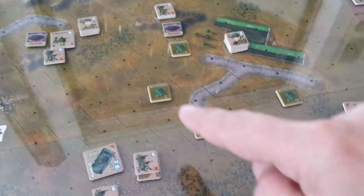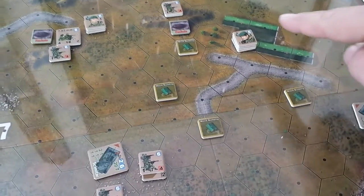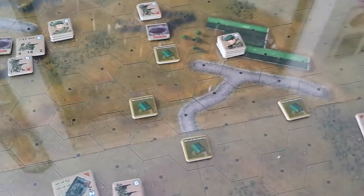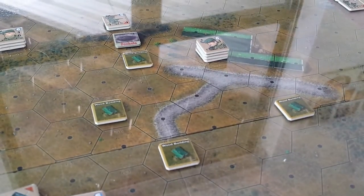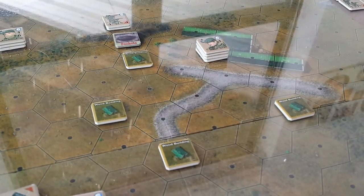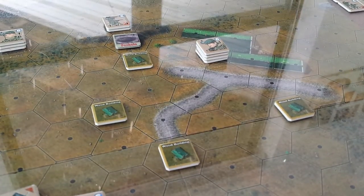The green buildings here — there are eight or nine hexes of buildings — are the ones you have to control to get your VP points. We've got to protect these buildings, and the player with the most buildings and the most kills at the end of the game wins. Three VPs per hex.